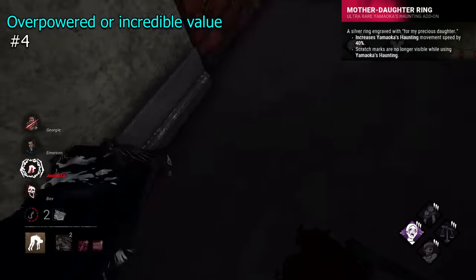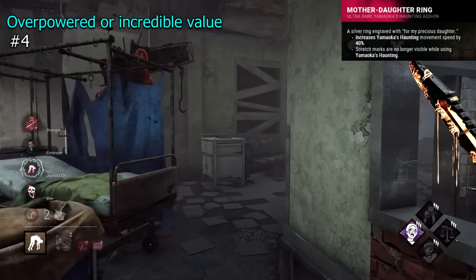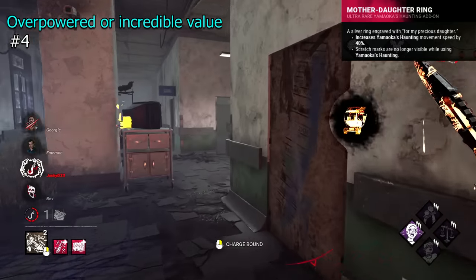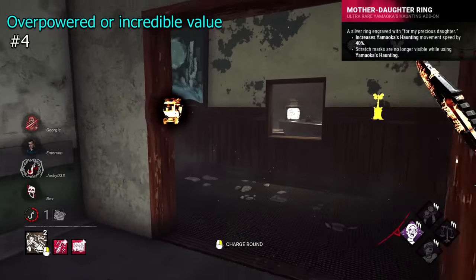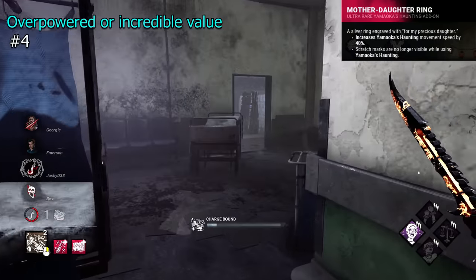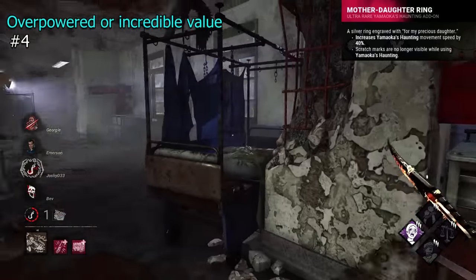Mother Daughter Ring is a Spirit addon that increases phase movement speed by a whopping 40%. It does however remove scratch mark visibility when phasing. It's really strong and allows Spirit to be pretty unavoidable. This one kind of depends on how well you can track, but 40% extra speed is undeniably strong.